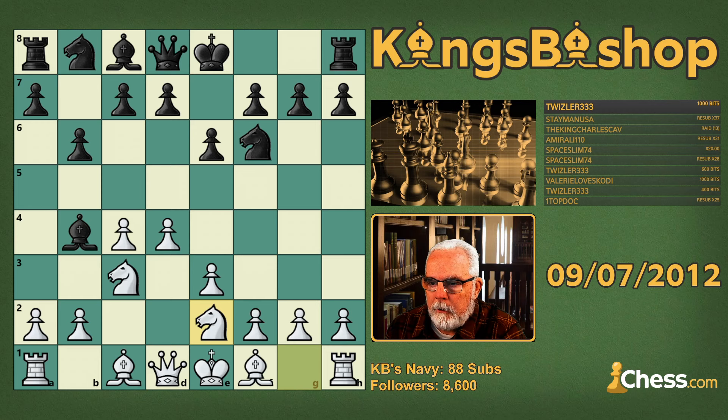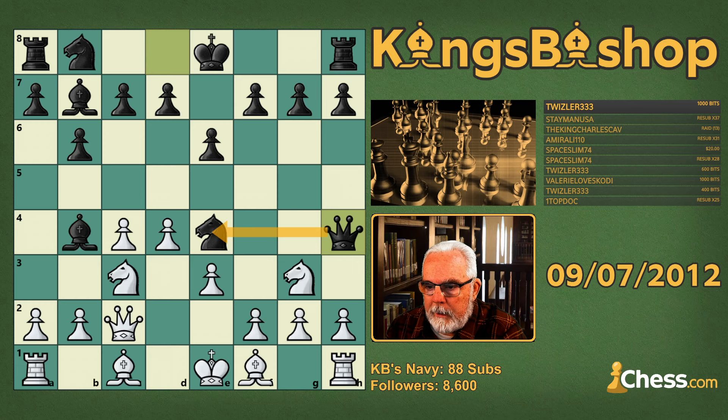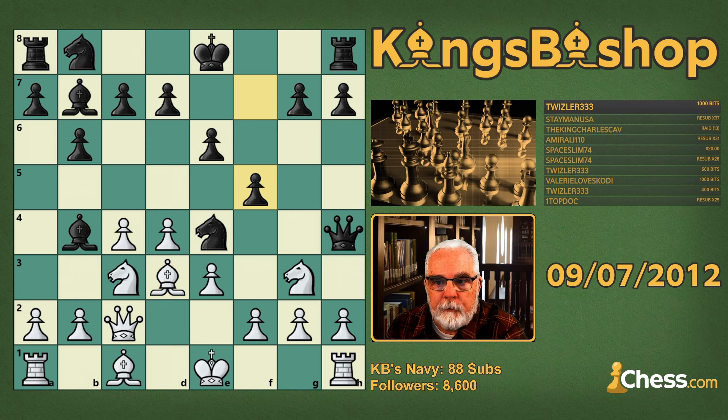Knight e4 adds an attacker to the pinned knight, queen to c2 puts the question to that knight, bishop b7 defends that knight. Knight to g3 super attacks that knight, queen to h4 super defends that knight, and bishop to d3 adds another attacker on that knight, and pawn f5 adds yet another defender.